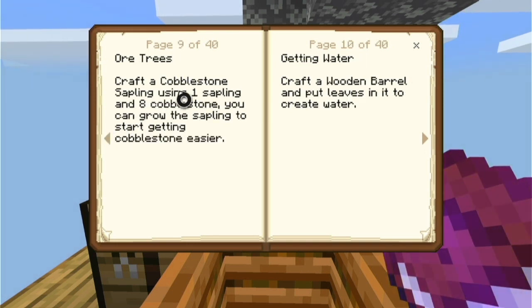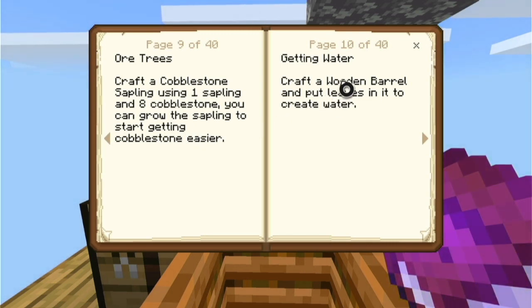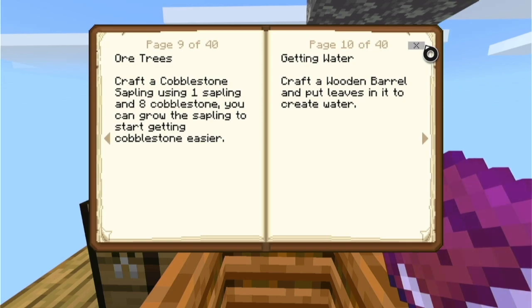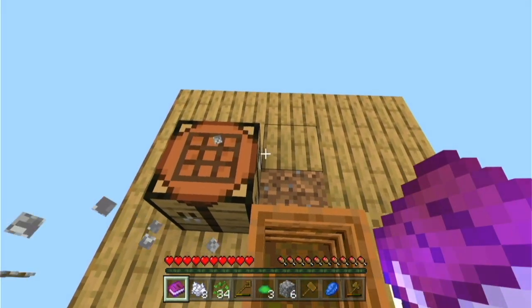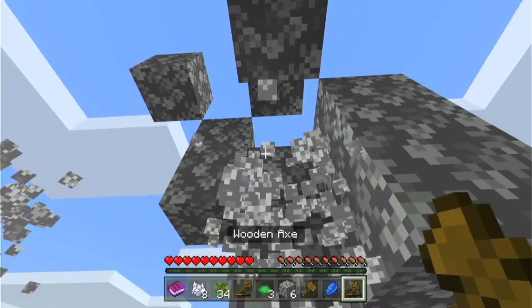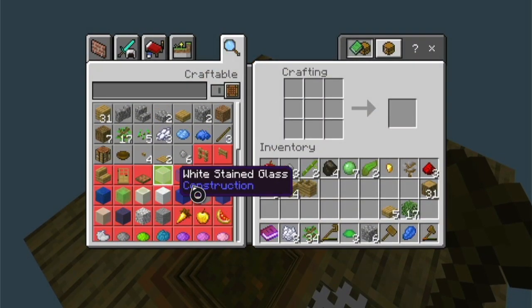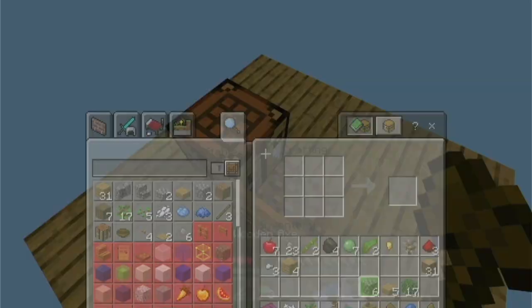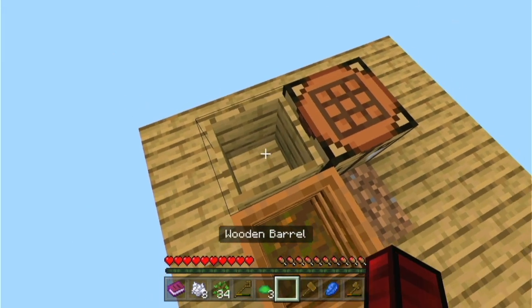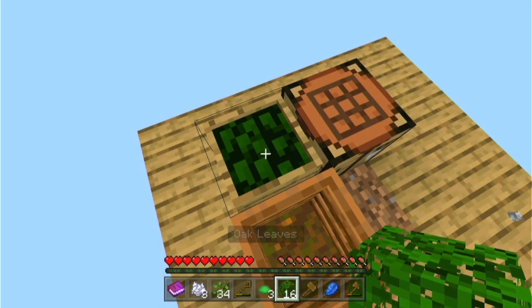Okay, ore trees. You can grow the sapling to start getting cobblestone easier. Craft a wooden barrel and put leaves into it to create water. What? Wooden barrel — how do I get these? I can get a wooden barrel and put leaves in it to get water.